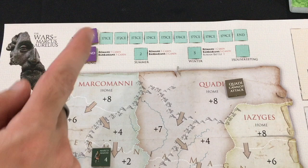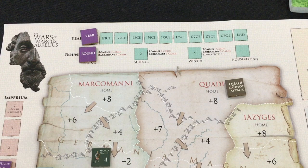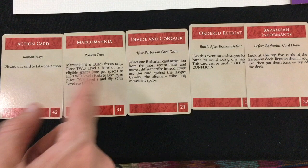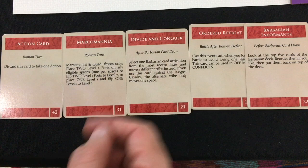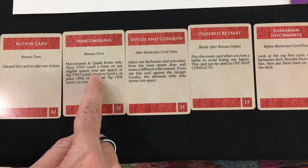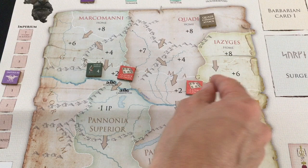We're into the first spring round. Normally barbarians get three cards, but in the first year you skip that and go right to the Romans' five cards. I've got a generic action card, a Marcomani card whose event places free level two forts on the Marcomani and Quadi fronts, Divide and Conquer, Barbarian Informants, and Ordered Retreat. I'll play the Marcomani card for its event — a level two fort here and a level two fort there. That can prevent them from moving twice so my army doesn't have to fight them.